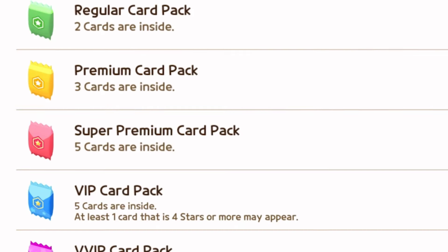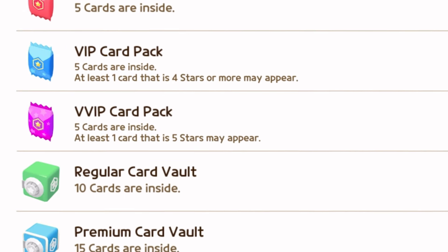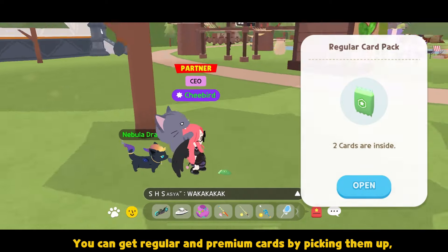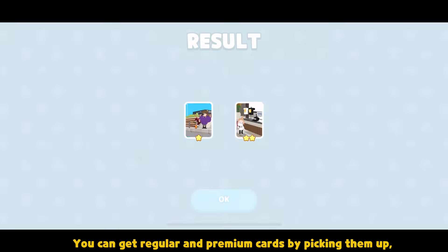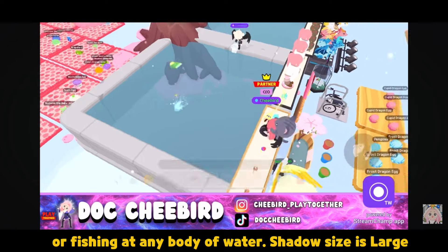You can get these cards from Regular Card Pack, Premium, Super Premium, VIP, VVIP, Regular Vault, Premium, and Super Premium Card Vault. You can get regular and premium cards by picking them up, catching them with a bug net, or fishing at any body of water.